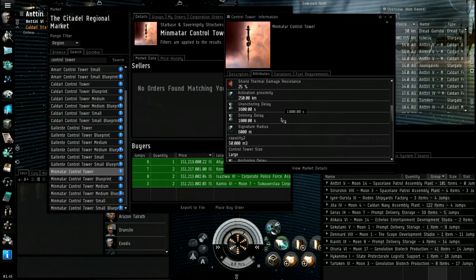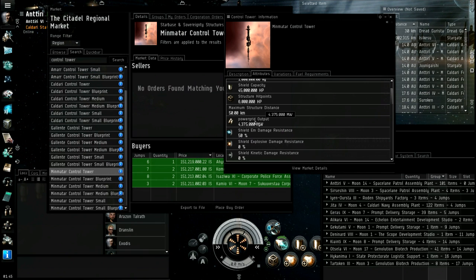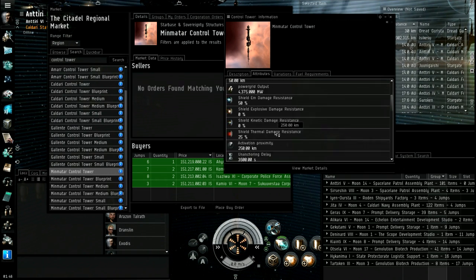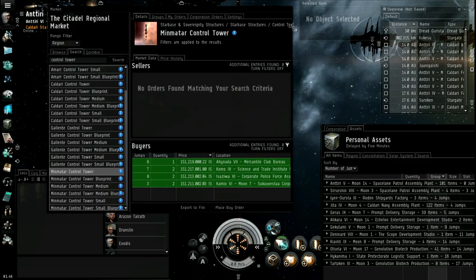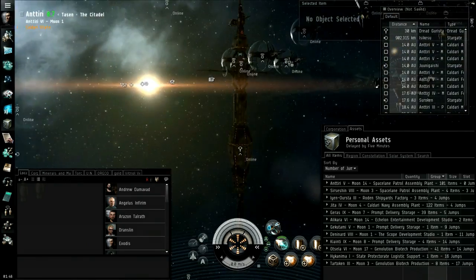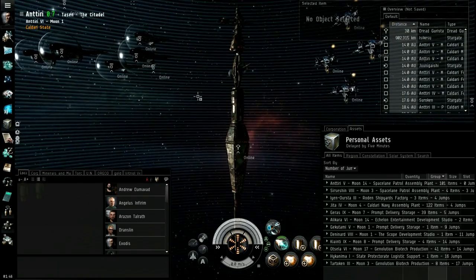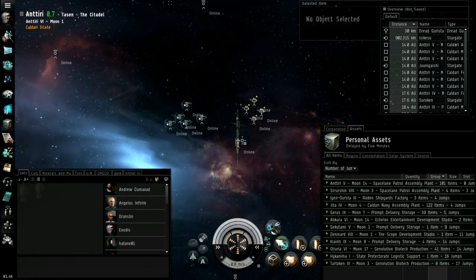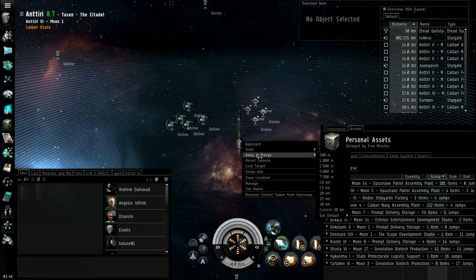Each control tower also has a certain amount of CPU and power grid. This is just like a ship — you anchor a module on the tower and it's going to cost you CPU and power grid. Unless it's an artillery gun, which only costs power grid. Modules have costs, but only to online them. You can anchor anything you like around a tower, but to online them it's going to cost you the CPU or power grid.